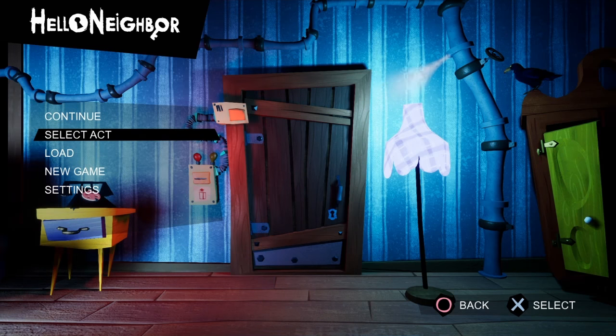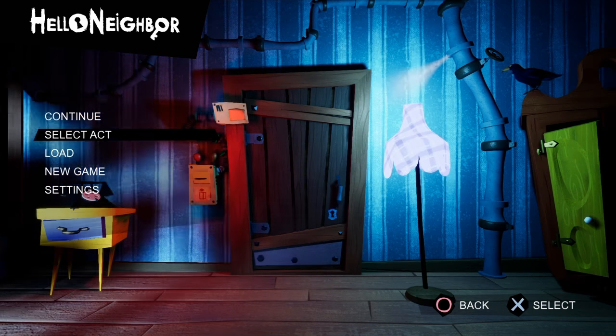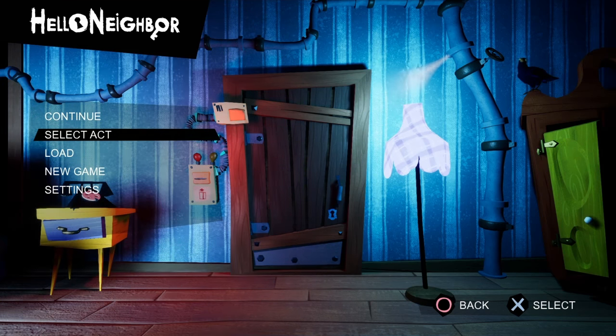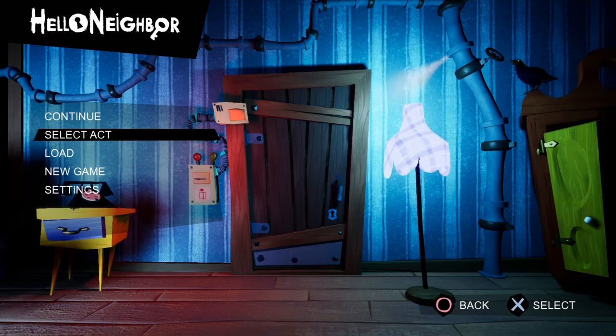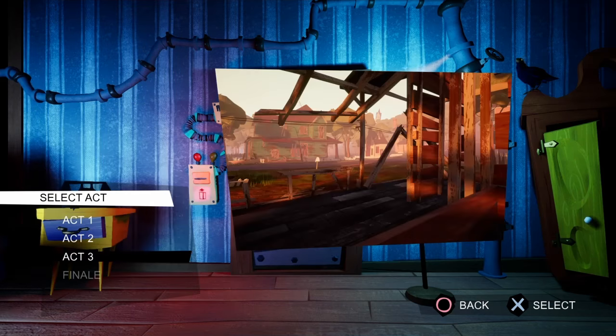Hey guys, I know that this is kind of strange that it's after the video has ended, but as I was editing the video, my friend texted me that he was able to find another Unreal Engine missing script, but for some reason he said that it was different from the others. It's at the very start of Act 3, so we're gonna start the game from that point and see what we can find. He didn't tell me what it was or anything, but he did tell me how to get to it.